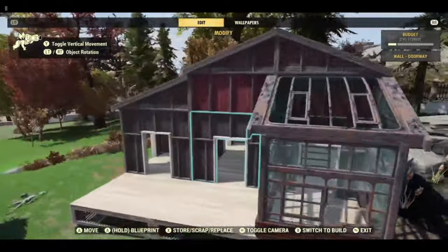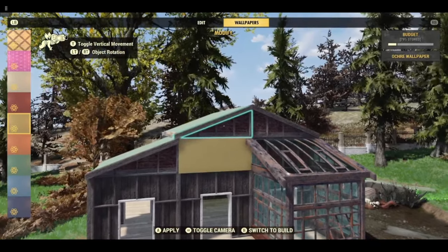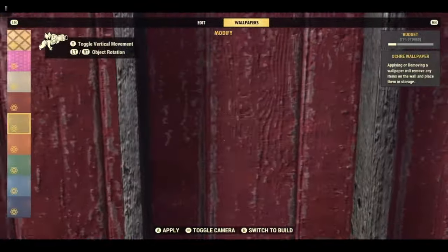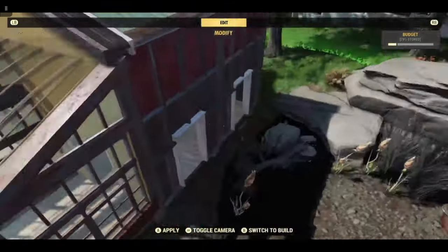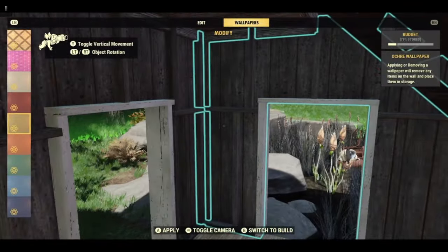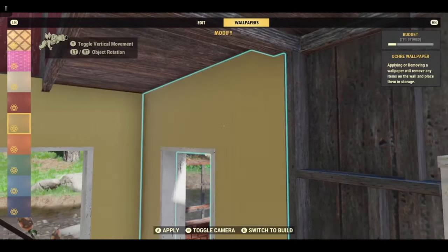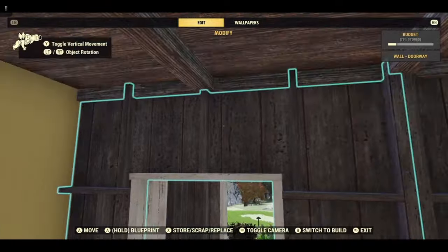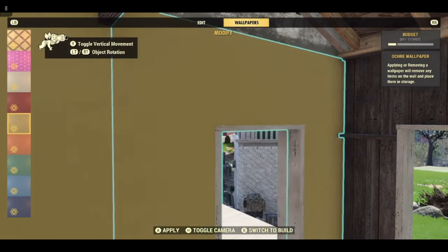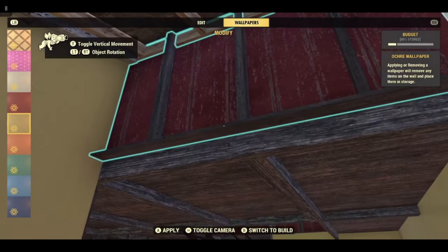That is the build — the rest is basically decor. I did all of the outside of the cottage in yellow wallpaper. These walls that we put in here to support the top can come out now — they'll just come straight out. So this end of the cottage is all yellow.